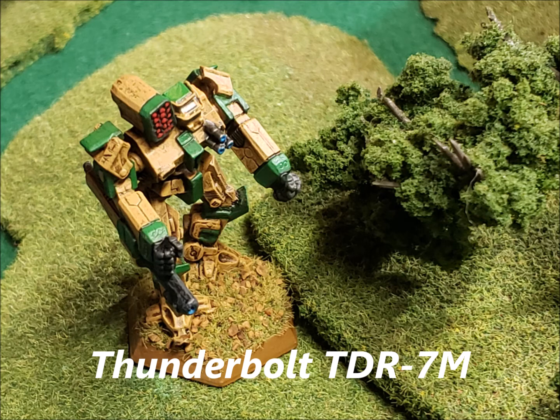Now there are different variants of this mech. The 7SE comes out in 3067 and has endo steel, ferro-fiber armor, and double heat sinks. It mounts a Gauss rifle and three medium pulse lasers plus a Guardian ECM. It saves a bunch of tonnage — and when you're throwing a Gauss rifle on something you don't need as many heat sinks. That's where the extra tonnage goes: into that primary weapon system. There's definitely something to be said about throwing a big nickel-steel slug downrange.